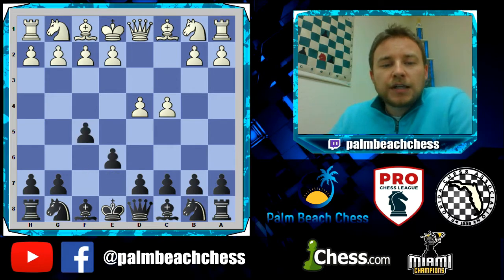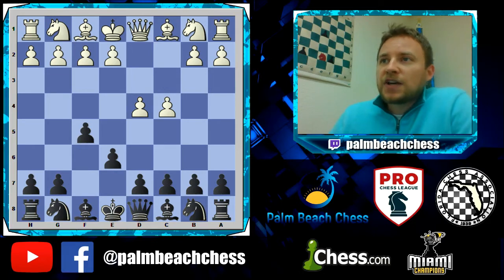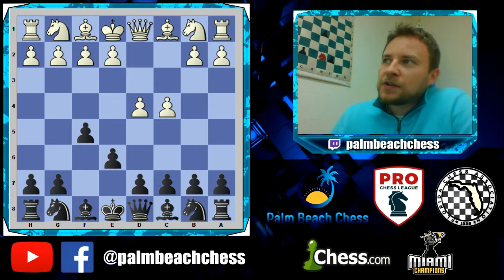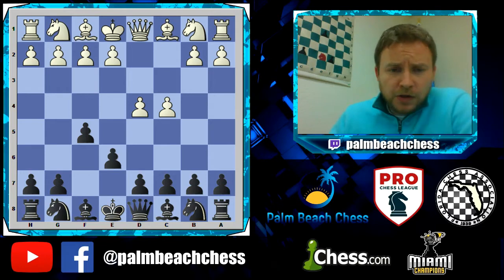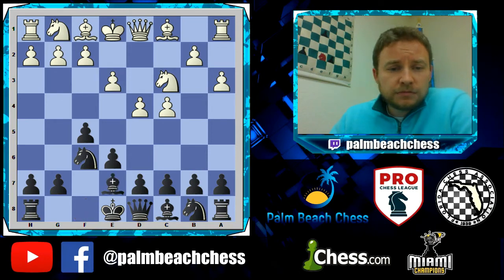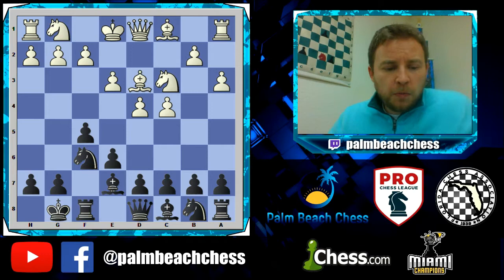So d4 e6 — you avoid all those sidelines I just mentioned by playing e6 then f5. But you do need to be a French player, because after d4 e6, if e4 you're facing the French. Simon Williams talks about this in his great series on the Dutch on chess.com. Moving forward, Knight c3, Knight c6, and a3 is played to prevent Bishop b4. Normally in these positions you see d6 and e5, but Black elects to swap gears and go completely to a different plan.